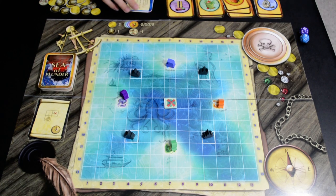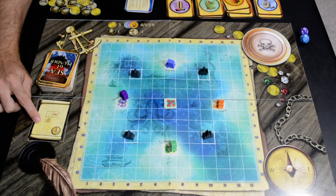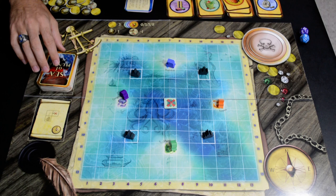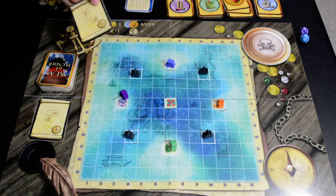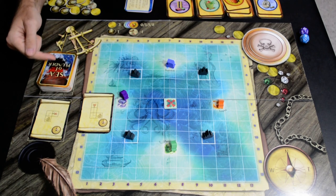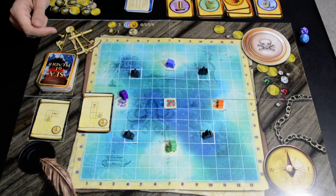On your turn, you are going to draw two cards from the top of the deck, or you can choose to draw one from the discard pile and one from the top of the deck. Then you're going to add them to your hand, look at your hand, and choose a card to play. The turn structure is: draw two, play one, discard one.